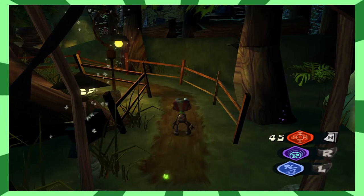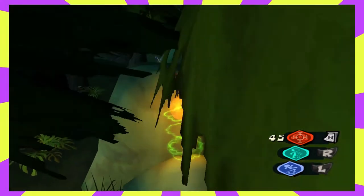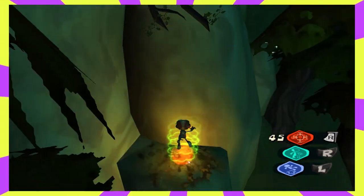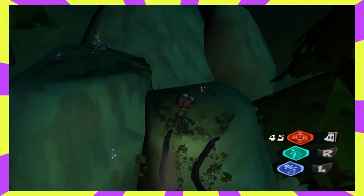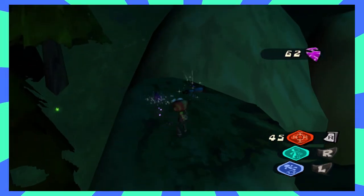Beginning from the GPC to boathouse connection path, jump over the fence and onto the first Raz-height rock you encounter. Using your levitation, bounce up each of the progressively higher rocks until you reach a section of vines. Grab onto these vines and pull yourself up onto the final rock. A few feet away from you should be the pirate scope.